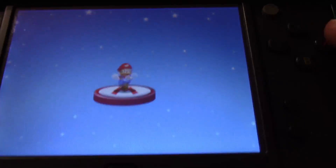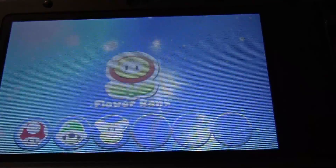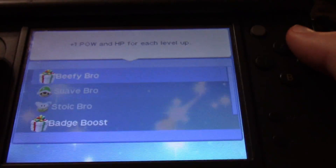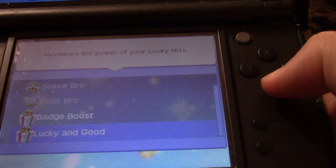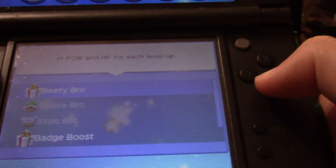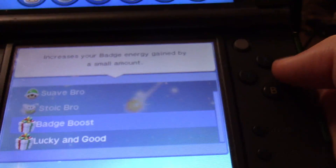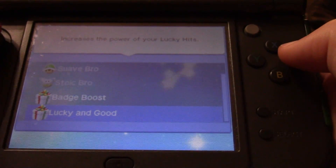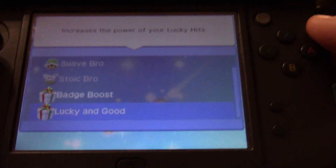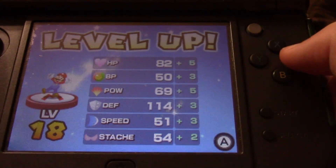Both of them leveled up, which means Flower Rank! We do have the new Badge Boost and Lucky options. Badge Boost increases your badge energy gained by small amounts, or increases the power of Lucky hits. I guess we could just give him Badge Boost for now.